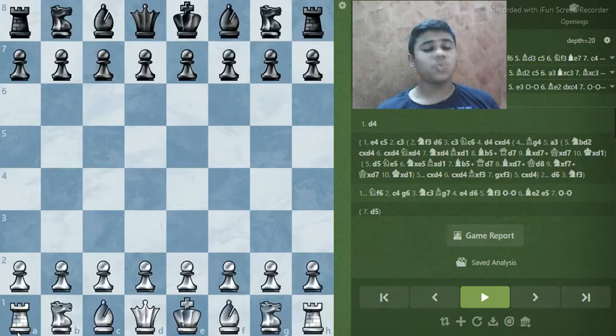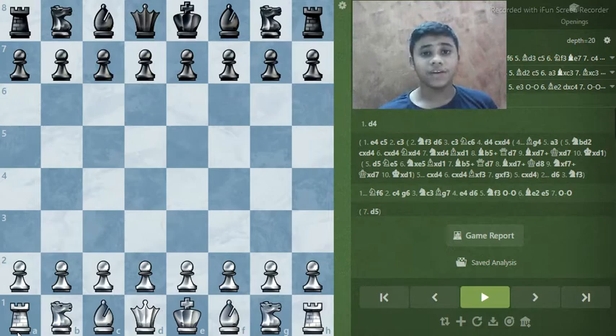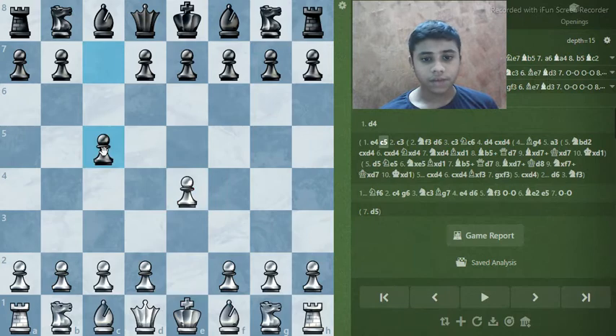Hey, what's up guys, welcome back to another video on against the Sicilian. In today's video I'm going to show you a super amazing way to crush the Sicilian by the delayed Alapin variation. Let's go — e4, c5, and here we are.